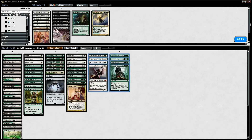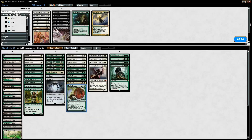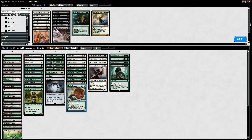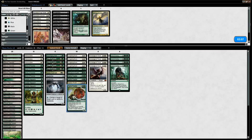The goal of this deck is to get Archangel of Thune and Spikefeeder into play. You can go infinite by removing a counter, getting 2 life, putting a +1/+1 counter on your creatures — rinse and repeat — until you have infinitely big creatures. So hopefully you have something to attack with, or enough that you can just get around your opponent.